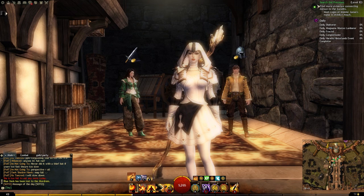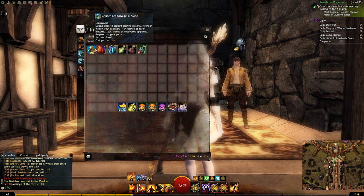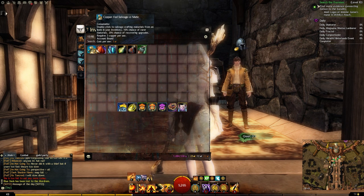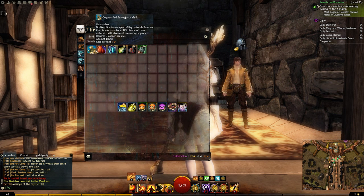We're back and this time I'm on my level 49 character. I've got all of my bags and my salvage kit on this character. I've decided to go with just the Copper-Fed Salvage-o-Matic. You can use the Silver-Fed one which costs 60 copper instead of 3 — the name is a bit misleading. It doesn't really matter which one you use; people argue all the time, but it depends on what items you're salvaging and how much you want to min-max.